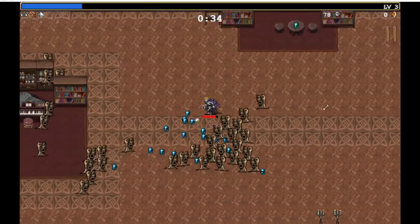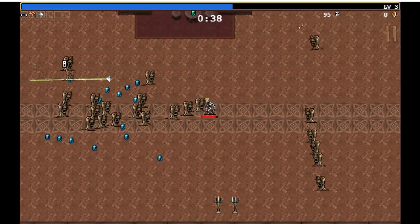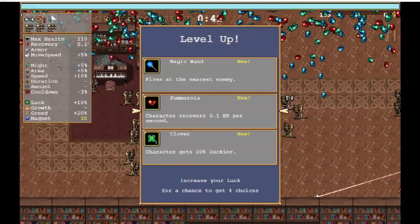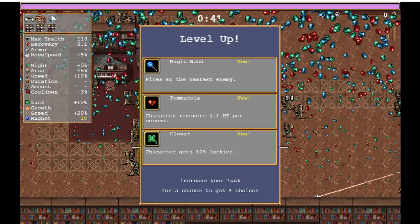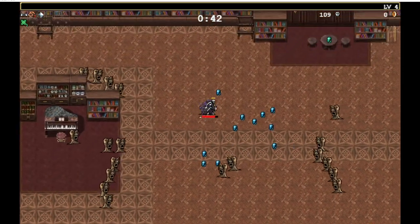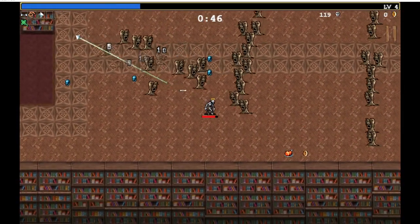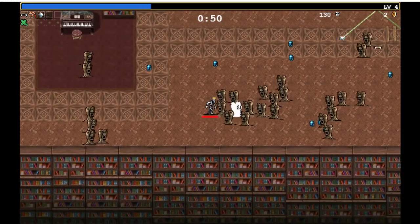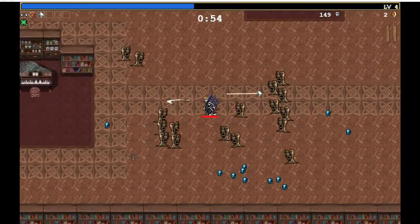Rune tracer obviously. Gonna have to take some hits here to get this damn thing. I don't really think the magic wand is that great — let's just get a clover. Some health. That didn't give me any experience killing that large group.